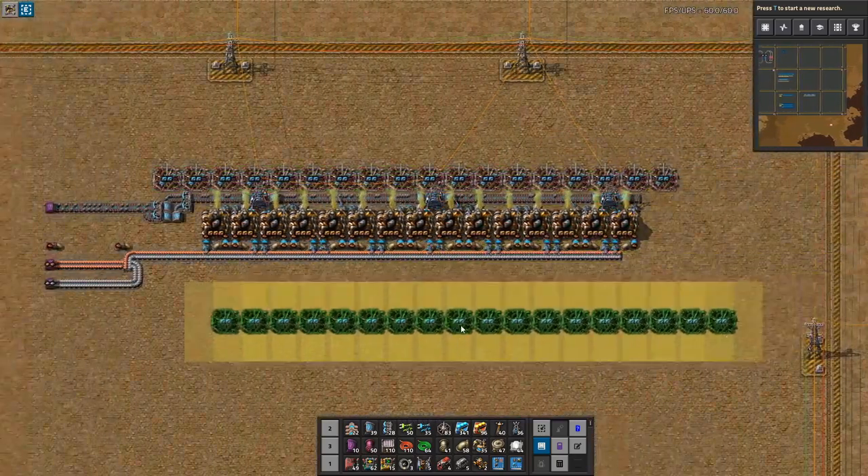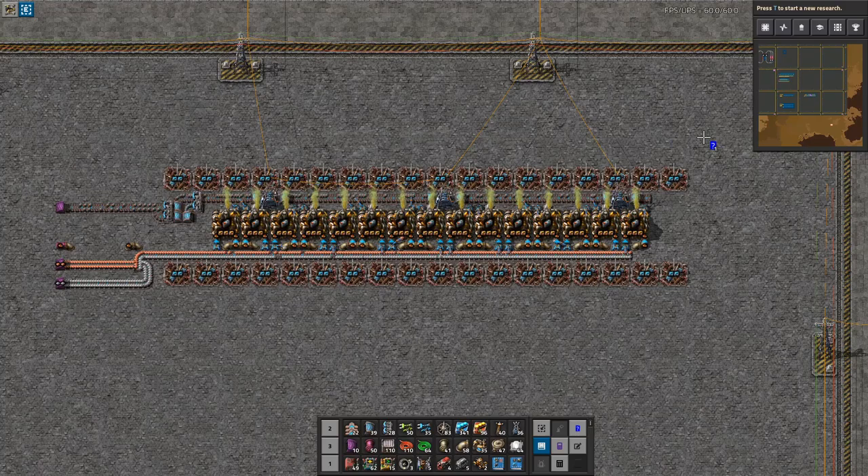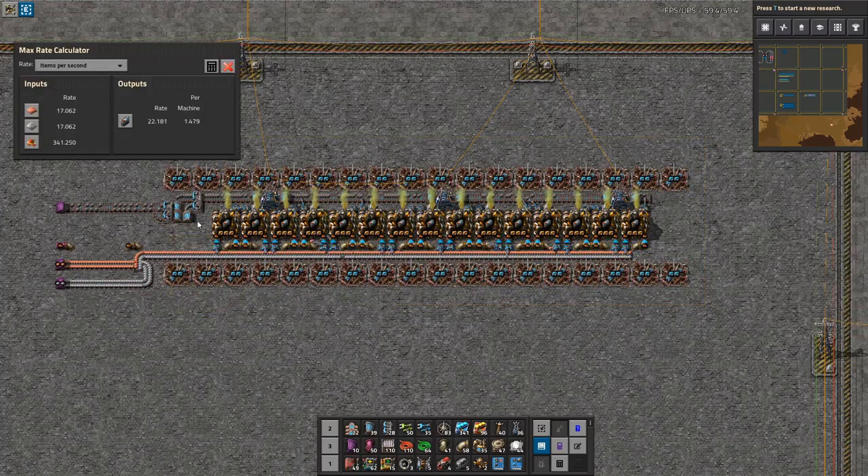I'm going to take this row and also put it on the side. And now we've done a good upgrade. I want to see where we are production-wise: we're at 22.181. That's not enough — it needs to be 22.5.